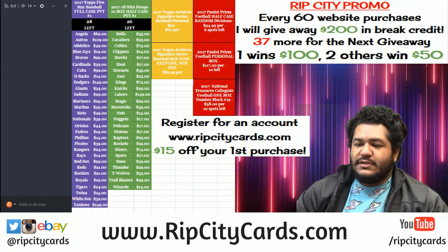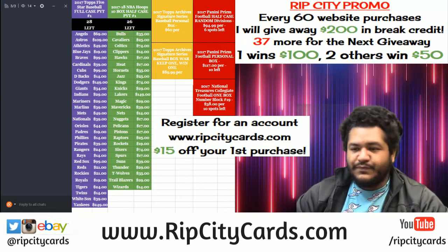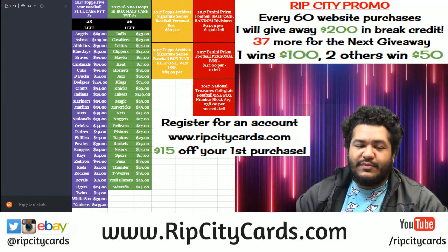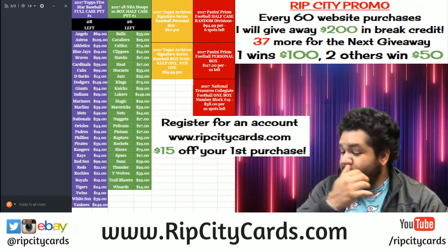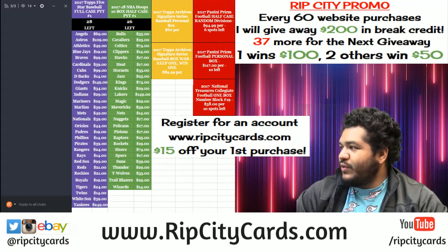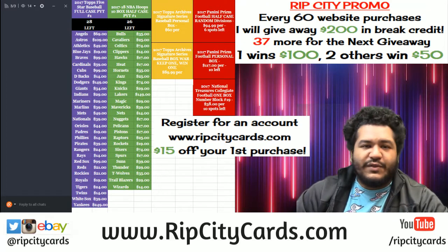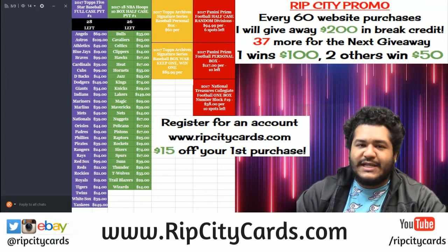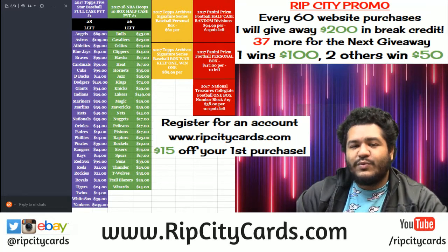Anyways, we're going to do a box war of Prism football. You know the deal — everyone's going to get assigned a pack randomly. First things first, I'm going to take out all the packs and number all of them, then we're going to random them. We're looking at the serial number — the left-hand side. Whoever has the lowest numbered card, irrelevant of whether it's an auto or whatever, just has to be a numbered card — the lowest number on the left side of the serial number wins the entire box.